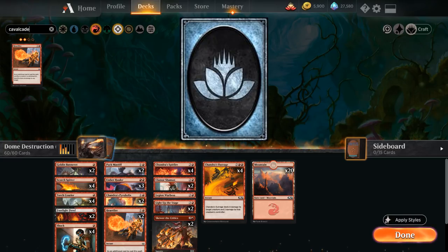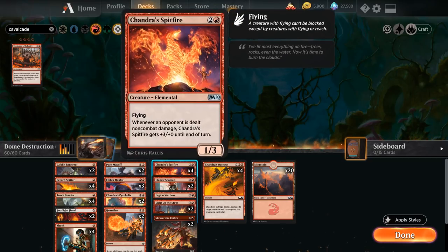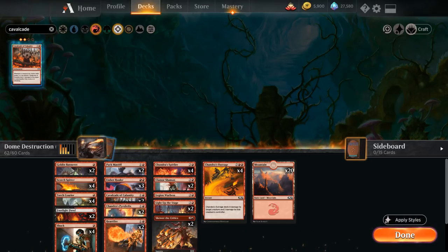Now for uncommon wildcards — the first and most important: the full playset of Cavalcade of Calamity. Whenever a creature we control with power one or less attacks, Cavalcade deals one damage to the player or planeswalker that creature is attacking. Great synergy with Chandra Spitfire: attacking with Spitfire triggers Cavalcade for one damage, which triggers Spitfire to grow to four power, then it deals four in combat — five damage total just from Spitfire and Cavalcade. The more one-powered creatures we have, the deadlier it becomes. This is the core synergy of the deck.